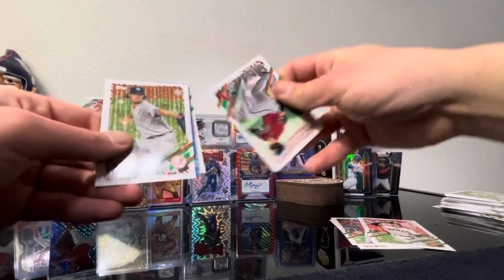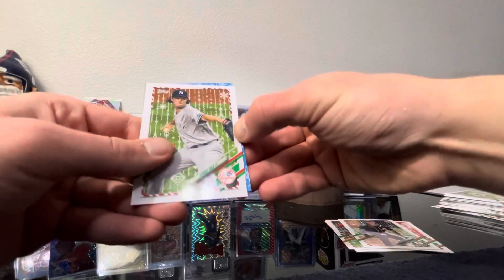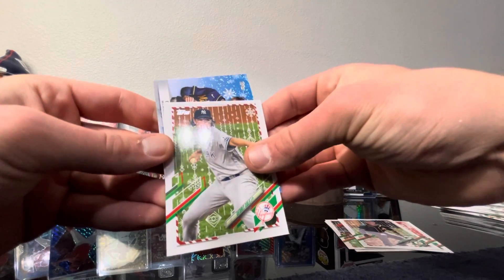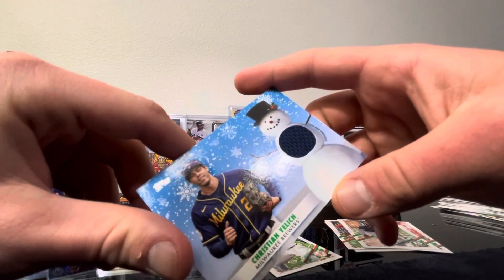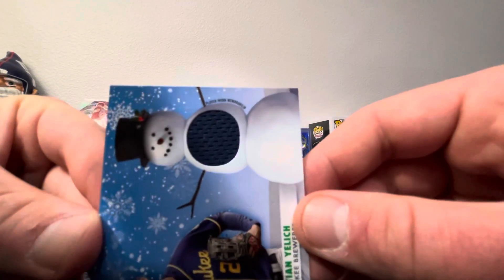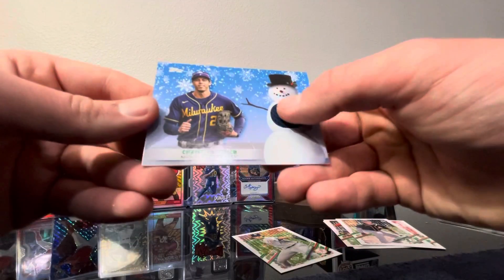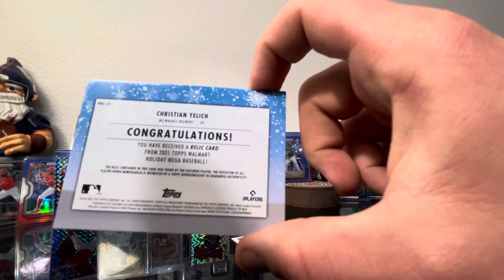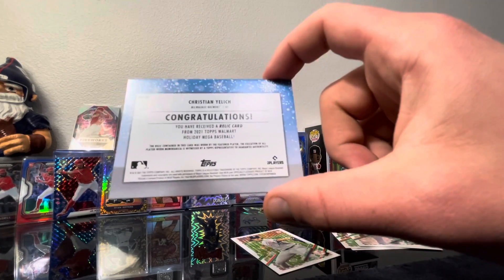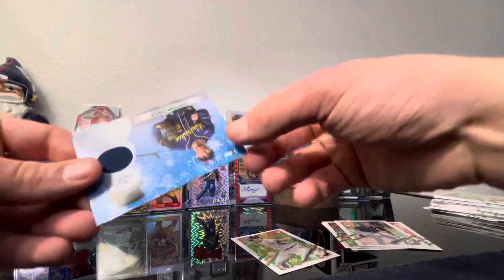Last pack before our box hit. We got Alec Bohm — that's a good rookie — David Peterson, Mookie Betts, Yoán Moncada, Luis Robert, Fernando Tatis — fun player — Clark Schmidt, add to my Yankees PC, Pete Alonso, Brent Honeywell, and the regular Sixto Sanchez without a Santa hat.